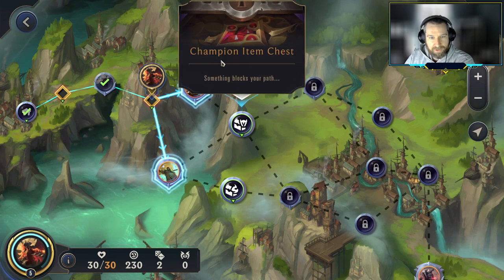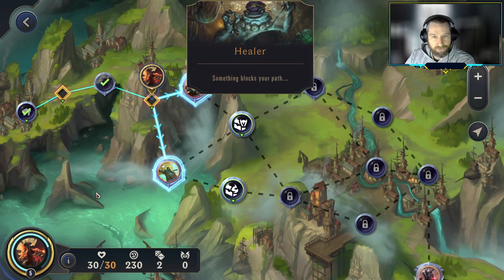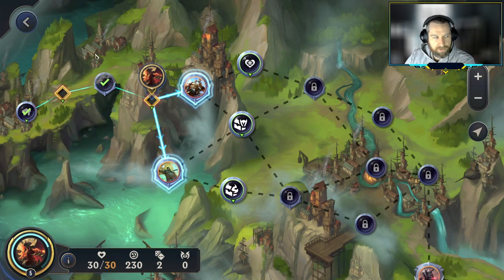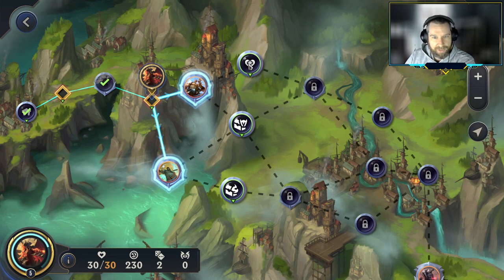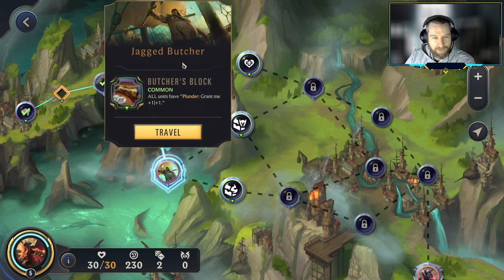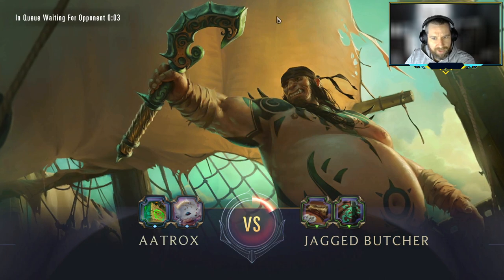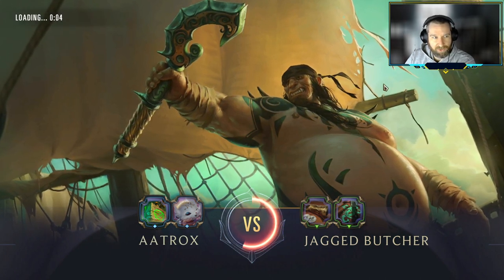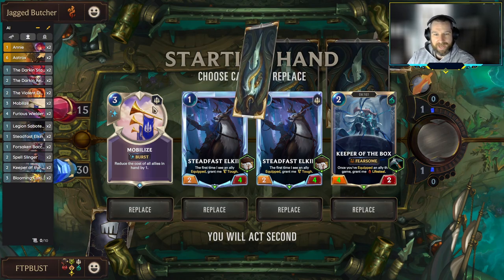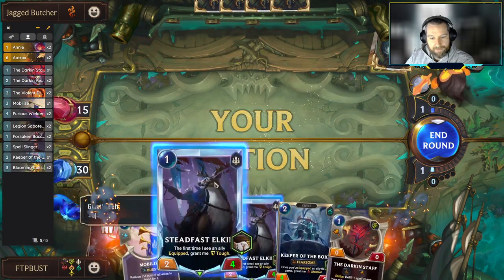We're going to go to the Champion Item Chest. I still like to level up Aatrox with the additional items, and I don't think this deck archetype needs us to run to the healer. We do have some bad cards like Violent Discord, but having a couple copies of a bad card isn't quite a necessity to run toward the healer. So we'll head toward the Champion Item Chest, and battle either the Kato-Shiraza combo or the Jagged Butcher. The Jagged Butcher is probably the easier one — we can almost drop our entire hand on the second turn.